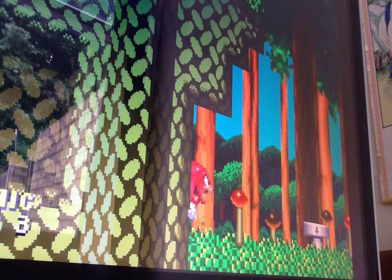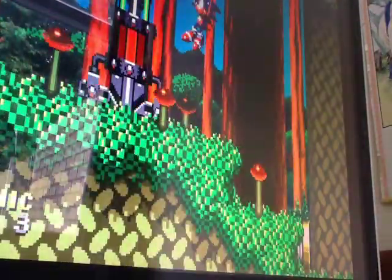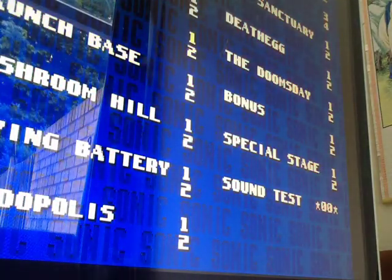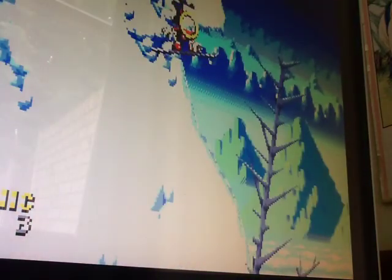There's your boy Knuckles. There's a second bounce animation. Now let's see if the Super Sonic animations have changed. I'm going to go onto my favourite zone, Ice Cap. And now I've done debug mode.